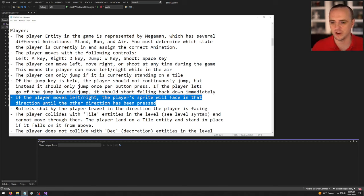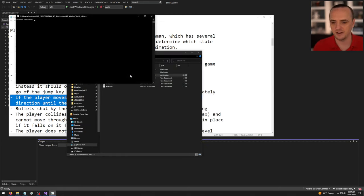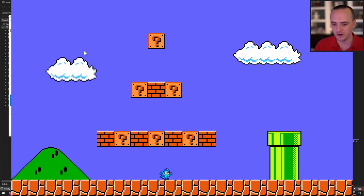If the player moves left or right, the sprite will face that direction. There's only one run animation, so you flip it by setting the transform's scale X to negative one for left and positive one for right. Bullets shot by the player travel in the direction the player is facing.